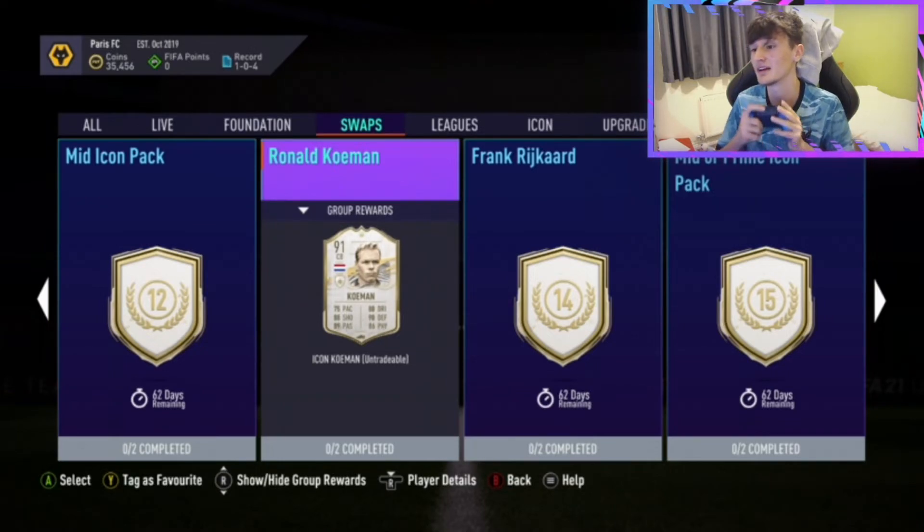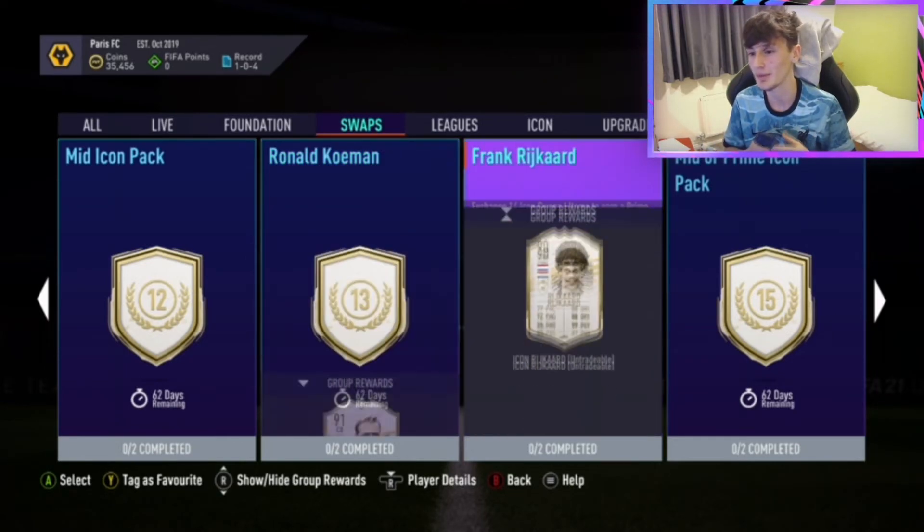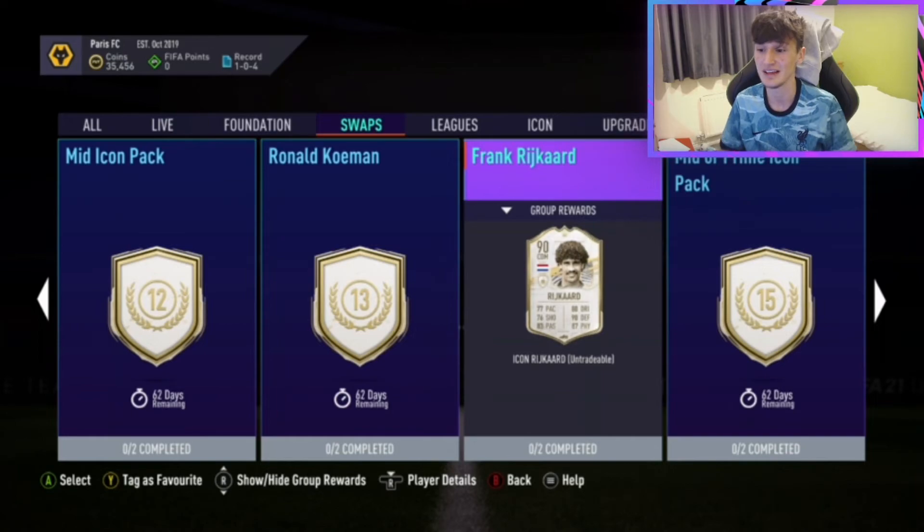The mid or prime icon pack for 15. The mid icon pack is 12 — put an extra three tokens in for the prime one. I think you could do an icon pack; I'd say go for the mid or prime icon pack one. But in terms of the individual icon options, they all don't seem worth it in my opinion. Komen for 13 isn't worth it, Vyde card for 15 definitely not worth it — you have a guaranteed 90-rated card or a mid or prime icon pack, I'd probably risk it for the content.